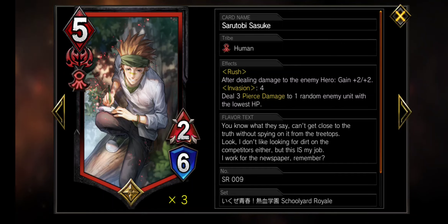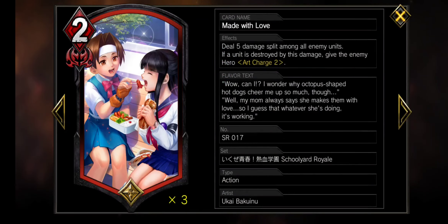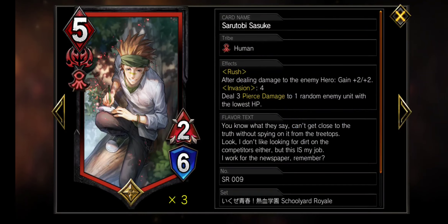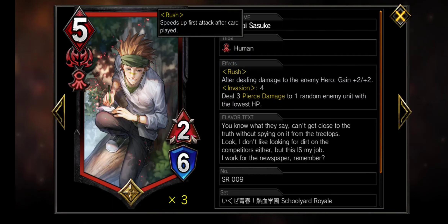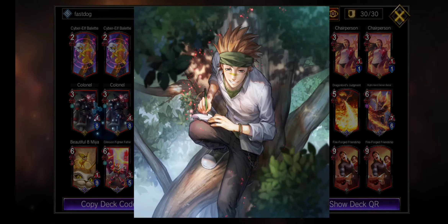This kind of forces your opponent to play first, or you get a free unit. They will take the three damage, but most players want the momentum and will just play something with more than 3HP — and that's when you hit them with Made with Love. Then if Sasuke successfully pierces, he triggers his +2/+2 and has Rush to try for another proc. With the new Thunder Edge, this card is gonna be a little unfair and he's already got a lot of plays.